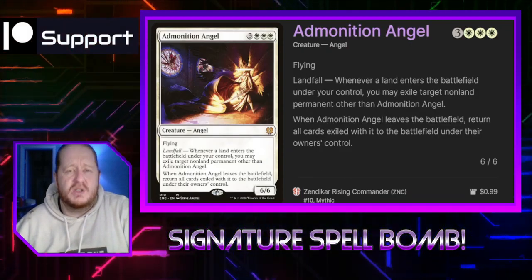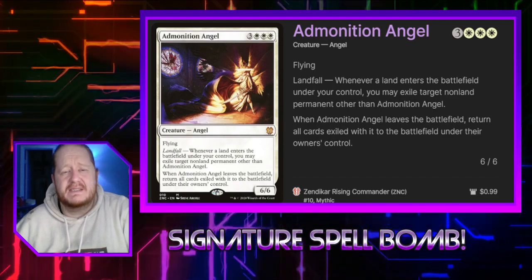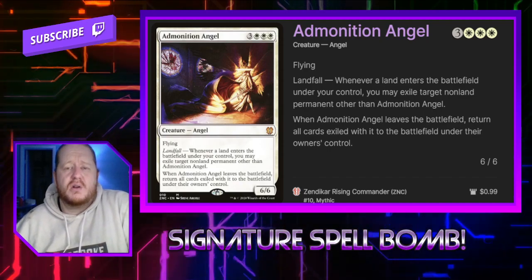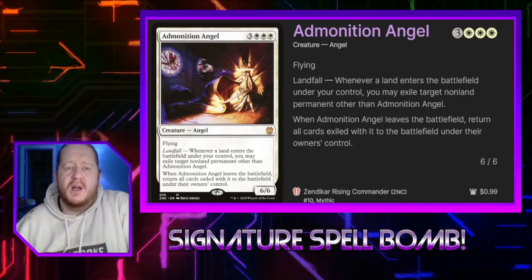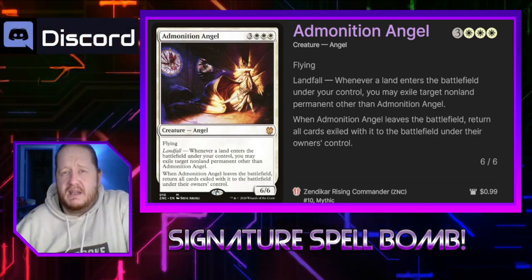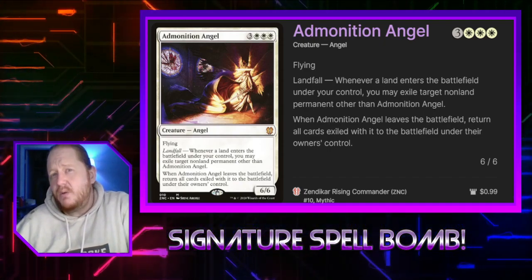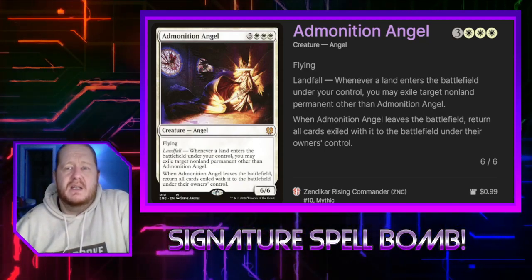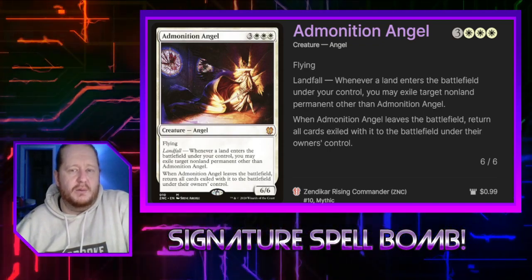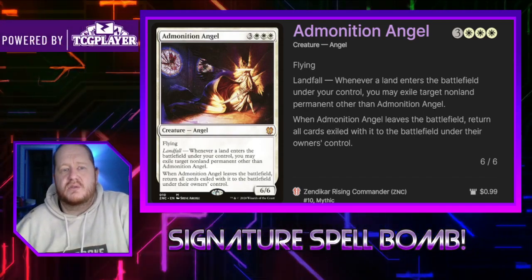We have Admonition Angel for 3 and 3 white. It is a flying 6/6 Landfall creature that says whenever a land enters the battlefield under our control, we can exile a non-land permanent other than it. This is a great removal spell for the deck. It is a little expensive, but close to the end of the game this will help us keep dangerous things off the board. I might remove it because Oathbreaker moves a little faster and 6 mana, while doable in a Landfall deck, might still be a little too slow. When it does leave the battlefield, you return all exiled cards under it to their owner's control.